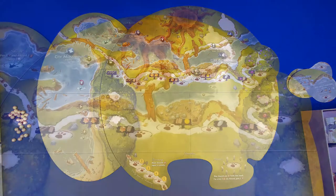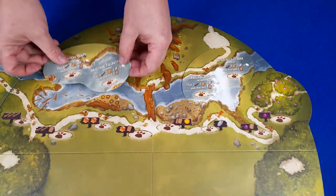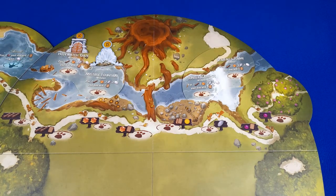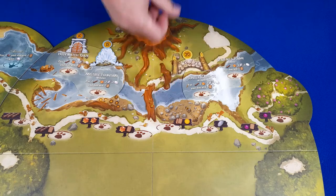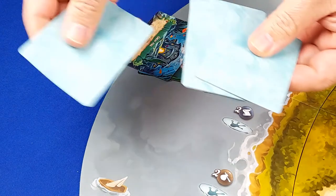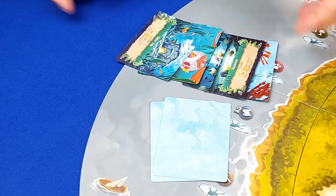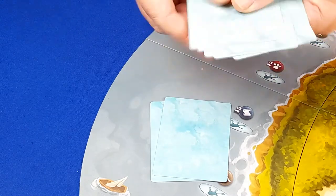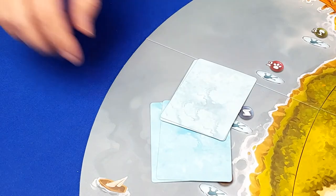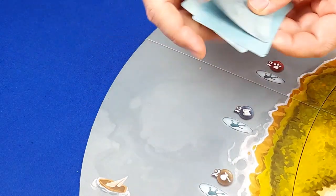Set up the main board and place the river board to the side. Take the two overlays and place them on the main board in this area. Take the four wonders and place them along the overlays. Take the river citizen cards, shuffle them, take two without looking, and return the rest to the box. Do the same with the river destination cards, then take the remaining four cards, shuffle them, and place the four cards face down in the area of the river board.